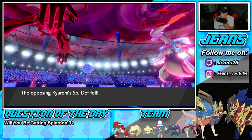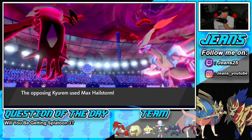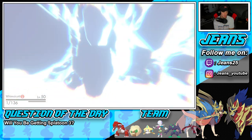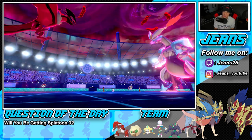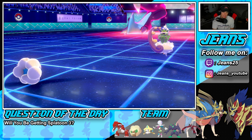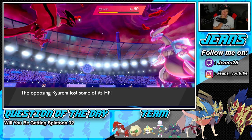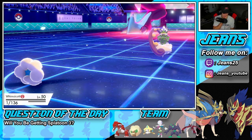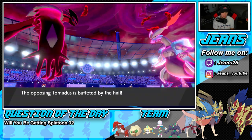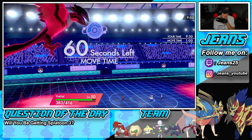He's going to go for an Ice move — hopefully he goes into Yveltal since Yveltal could soak it up. He ends up taking out my Whimsicott — how dare you take out Whimsy! But it's all good, because at this point I think I just bring out Jirachi and kind of roll out the battle that way. Let me save Groudon first for Weather Control.